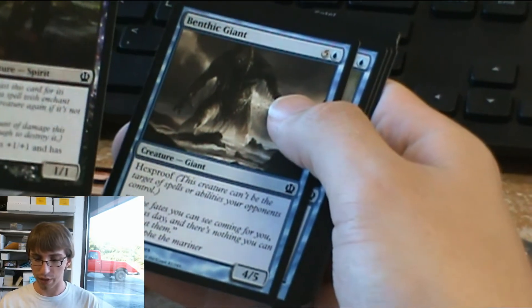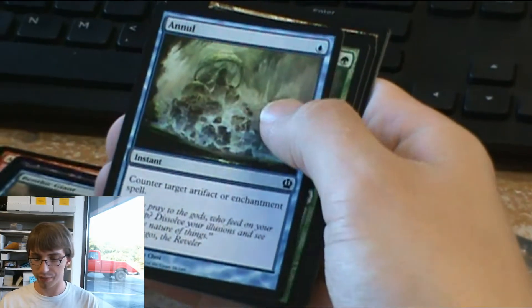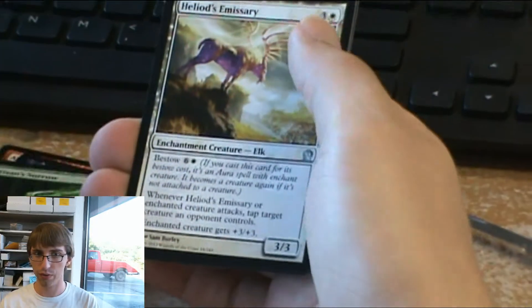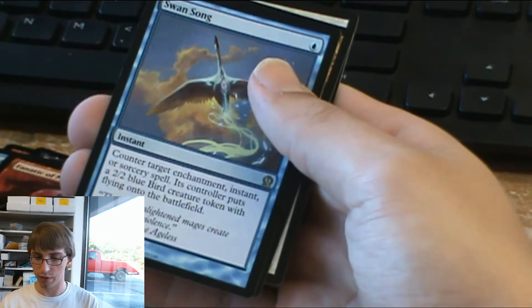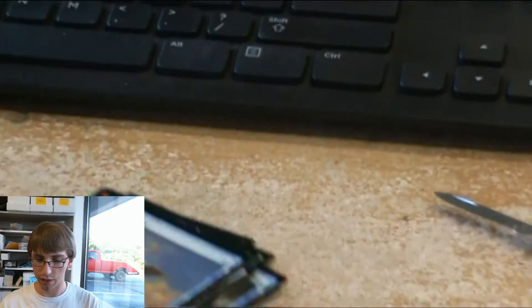Bale for Ildum, one of the enchantment creatures, which kind of act like artifact creatures, only enchantments instead — that's kind of cool. Tin's Sorrow, Alen's Emissary, Fantic of Morgus, and Swayne's Song is the rare.